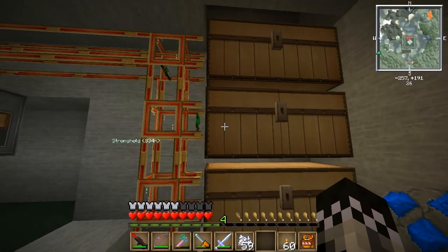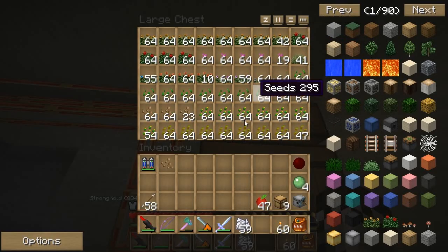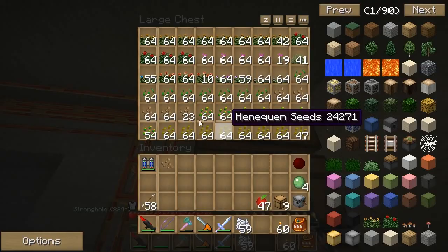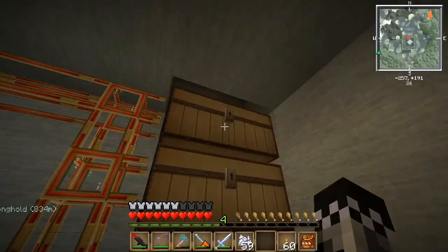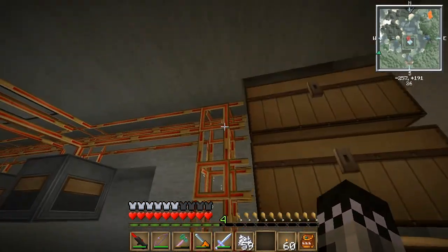These pipes automatically sort out the nearest valid destination for stuff. So since this one filled up, it'll send stuff in here. And also — you might not have noticed — yellow flowers are coming in and they were actually going here because they can fit on top of the stack. So those pipes are nice.